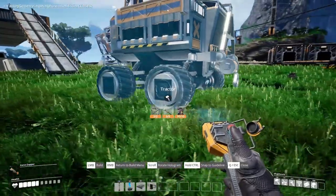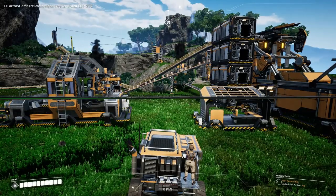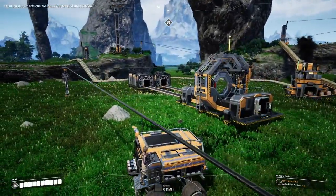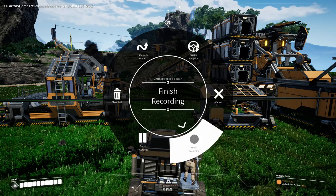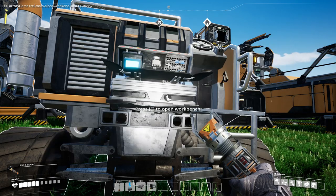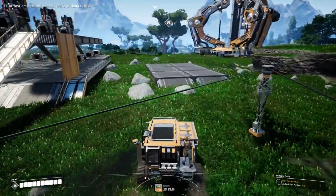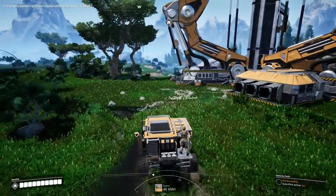So I can grab enough resources to make us one of these tractors. Let's have a look — does it take fuel? Oh wow, it has an autopilot-type thing. Yes, it does have fuel — it takes the biofuel. So it looks like we have a vehicle menu — we can record a path! So far it takes biofuel; I don't know if it can take any other sort of fuel. How does it handle? Oh, it handles pretty damn good!